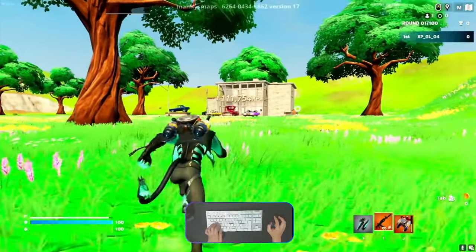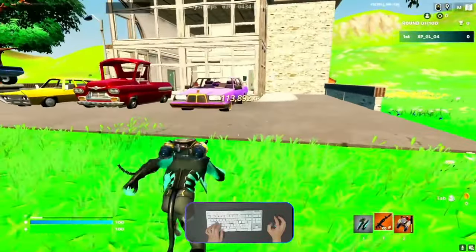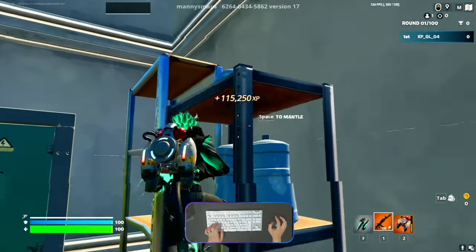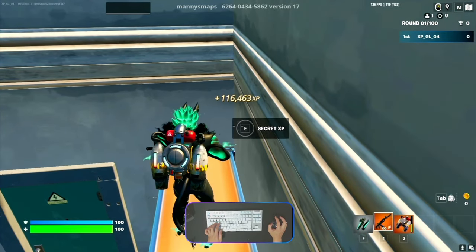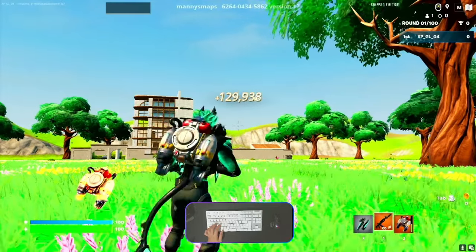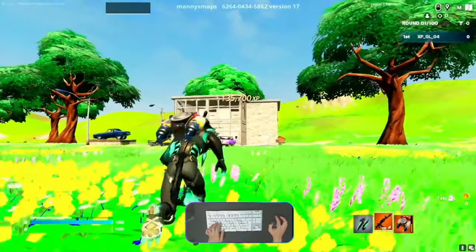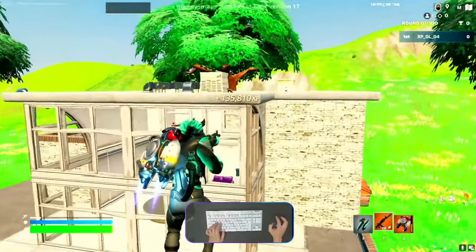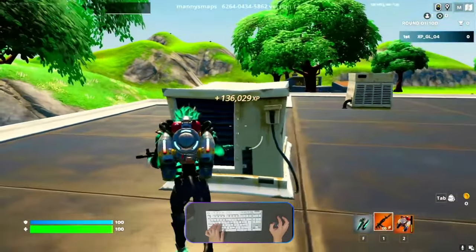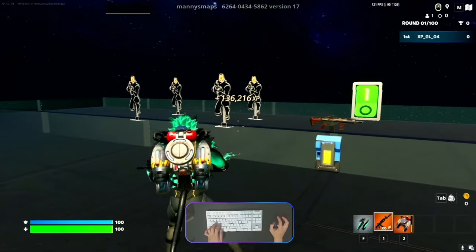Now we need to go to the right side building. This is the last button. We need to go to the rooftop of this building. Go here, open this door, jump here on the rack and you are able to see a secret XP button — activate it and you will teleport again along with the XP. Then go back to the right side building rooftop. There is an AC system here — we need to choose the last one. From here, just do an emote and you are able to see the XP button. Activate the button and you will teleport back to the main lobby.